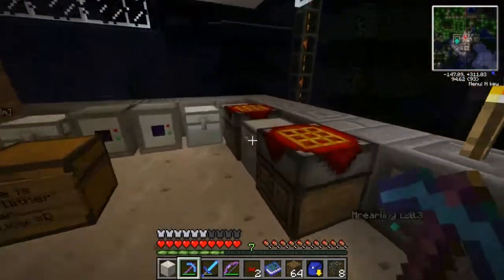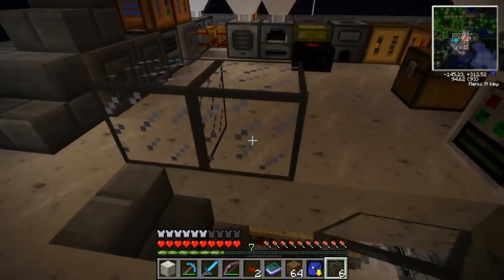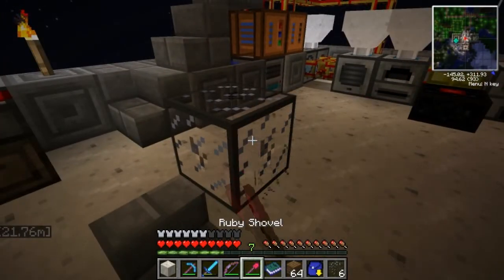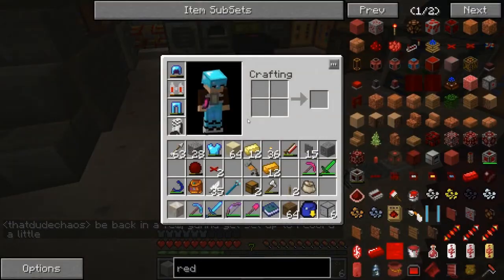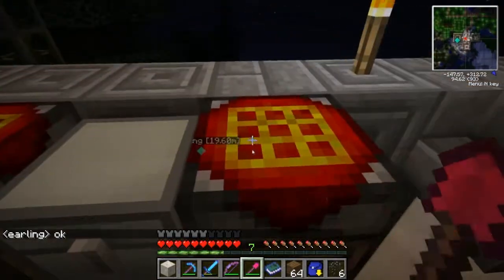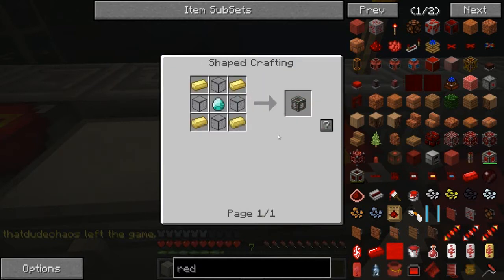Next order of business: I have this hardened glass. I saw direwolf20 use something — it's not quite what I was looking for. It's not the same stuff I was thinking of. I broke it — that dude Chaos is online too. I just failed twice — don't ask me what I was trying to do. What I want to make here is a redstone energy cell — an empty one. I was going to make two but now I only have material for one. Stinky. Energy frame empty.